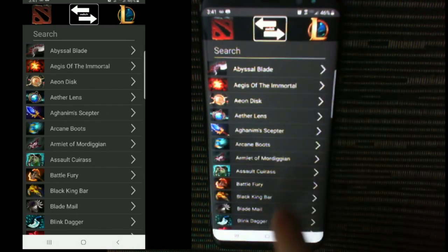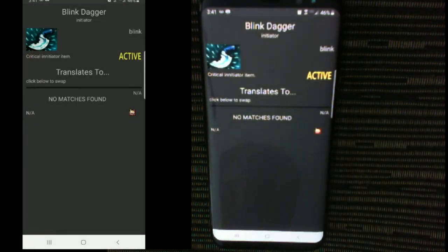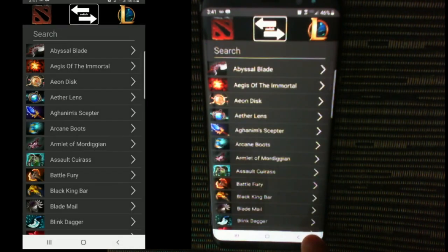Now I'm gonna look up the item Blink Tiger. No match — I kind of expected as much. Things like Blink Tiger and Abyssal Blade, or heroes like Invoker, might not have the best matches in League of Legends.